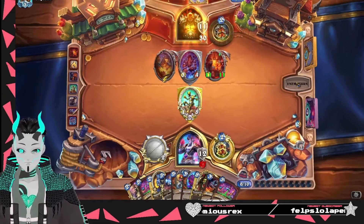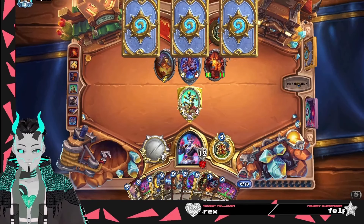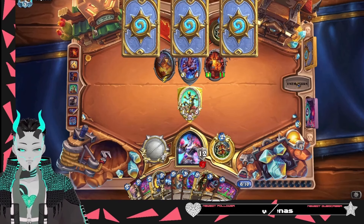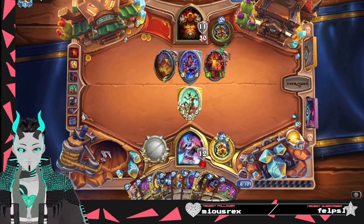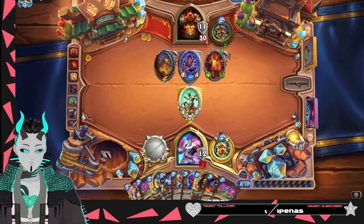Now we just got to keep our opponent below the math. 18 times 3 — 36... 54. We have to keep them below 54 total life, basically. They're at 41 right now.